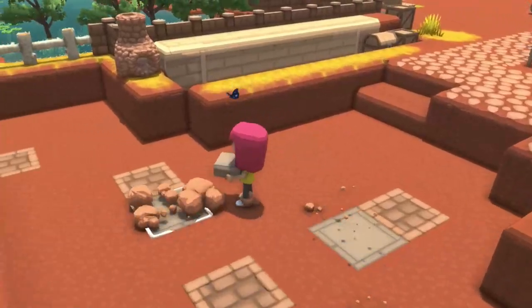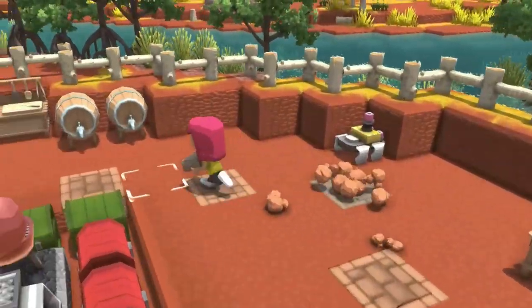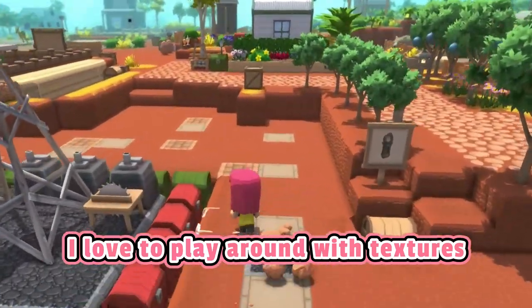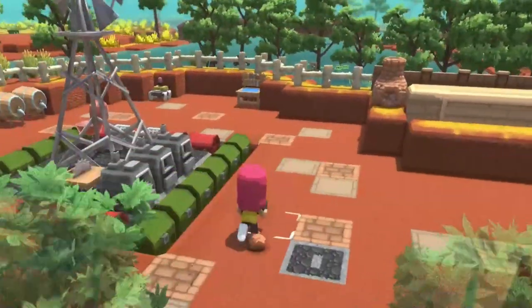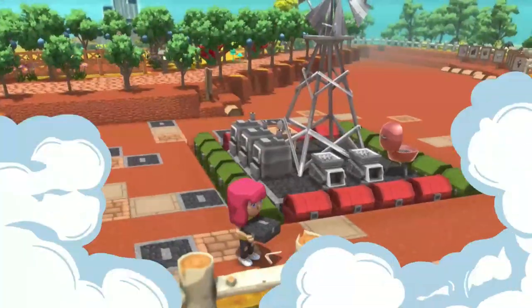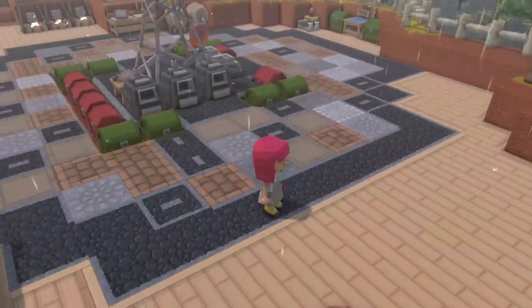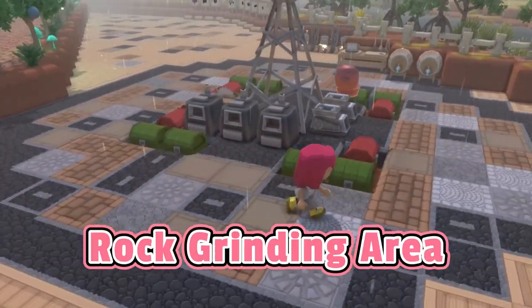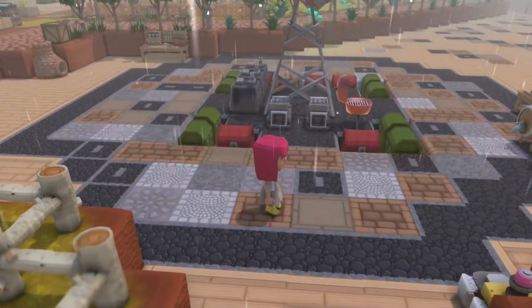Everybody knows I love to play around with textures, and since I don't use a set plan, every single design is unique in its own way. Tada — look how amazing that looks! We have the smelting area here, the grinding area with the other side, the repair station, and the charging station.